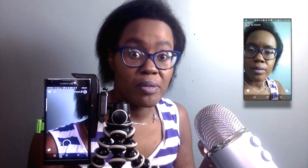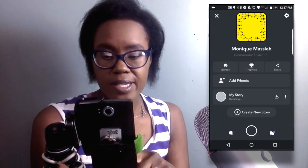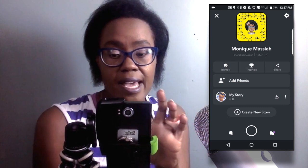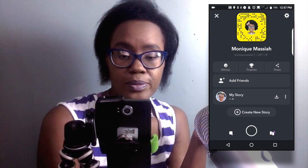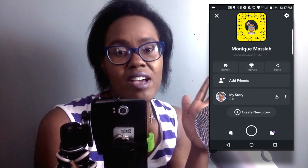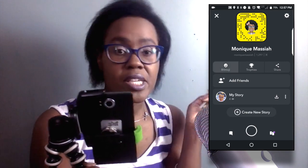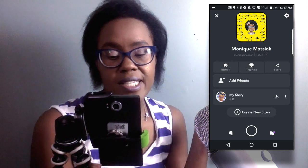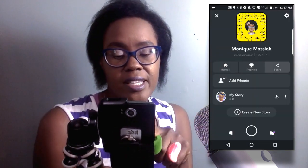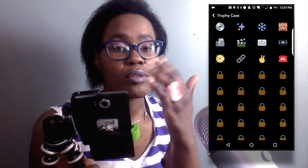What you do is go to the trophy case — click on the top left hand corner where it shows your face or your last snap, just press that. A page should show up like your main page that's got your snap code and everything on it. You should see three things: mine says my bitmoji, the next says trophies, and the other one says share. You hit the icon that says trophies and there you'll see all of the trophies in your trophy case.